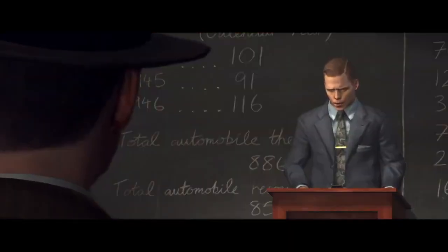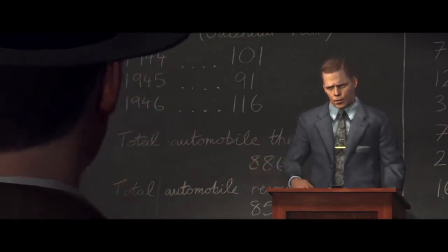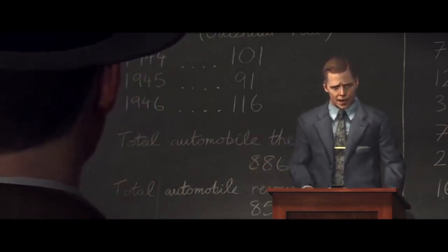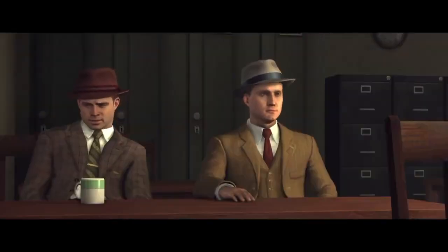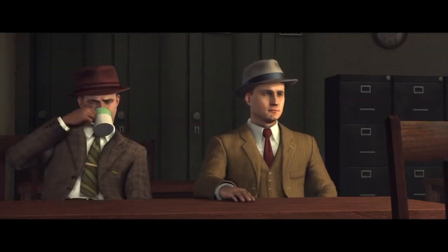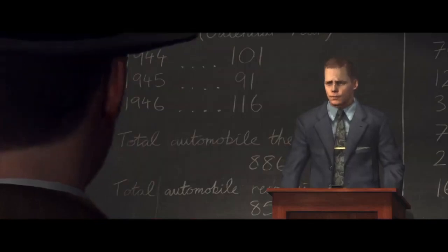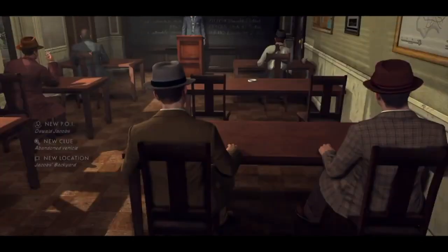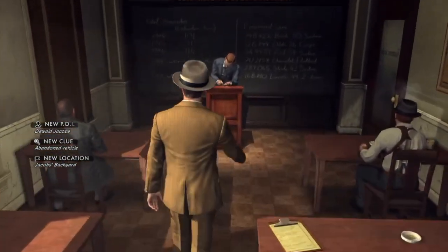Okay, we're gonna keep this short — I'm already late for the DA. First up, Phelps-Spikowski: we've got a report of a brand new Packard abandoned in an empty lot off Second Street between Olive and Grand. Witness is one Oswald Jacob — says the vehicle was dumped in his backyard. There's a patrolman on site. Get down there and see what you can turn up. Any questions? Good — get going.